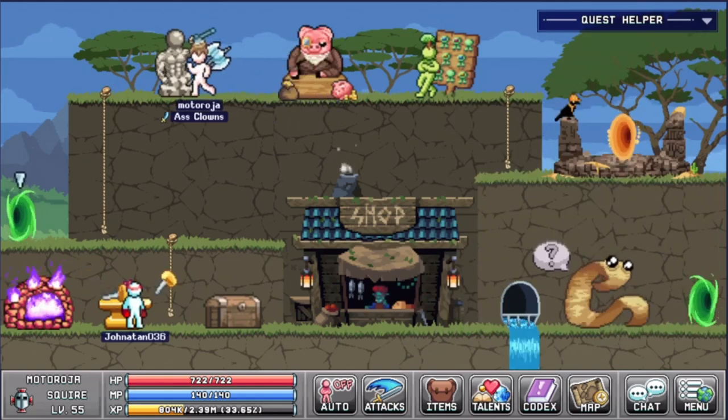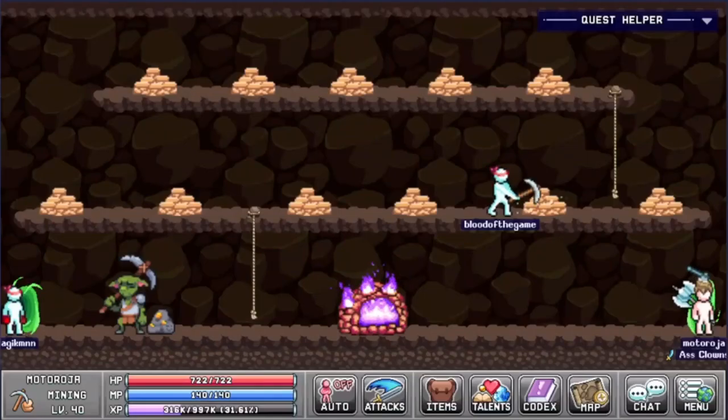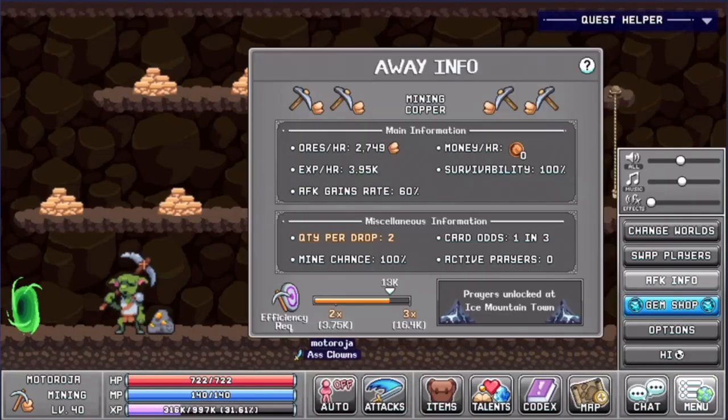Let's head to the first area. In the first area you will be able to mine copper ore. Right now with my platinum pickaxe I get 2,749 ores per hour and 3.95k ores and XP per hour.